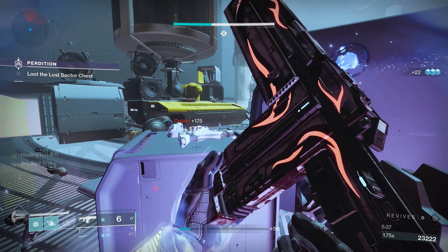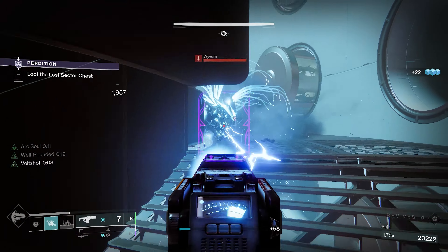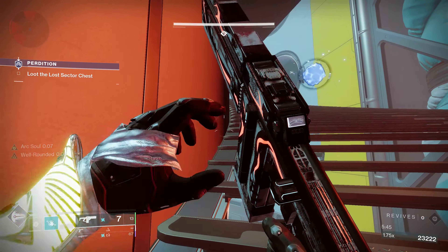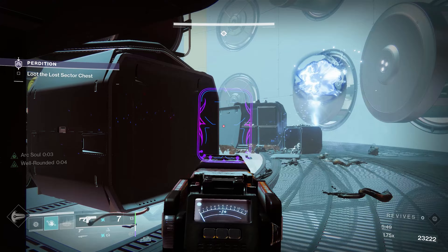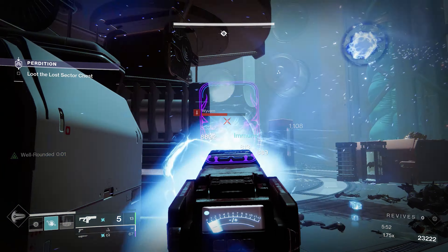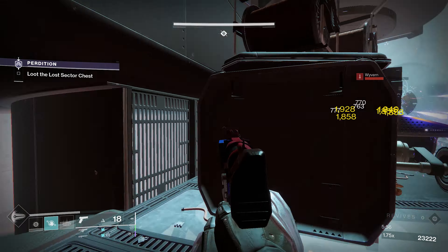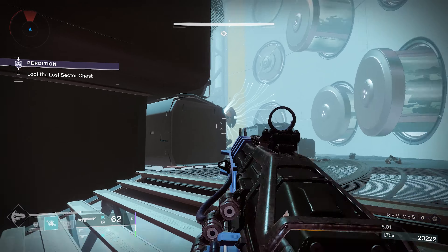The benefit of using the Iterative Loop and the Thunderlord is that it activates Spark of Discharge — Arc weapon final blows have a chance to create an Ionic Trace. When we get a kill with the Iterative Loop and activate Voltshot, we're shocking enemies but also activating Spark of Beacons — while amplified, your Arc special weapon final blows create a blinding explosion. We're double dipping into Voltshot and Spark of Beacons.